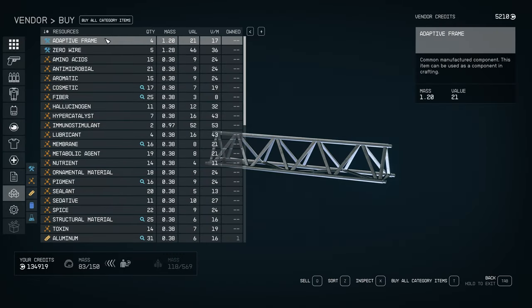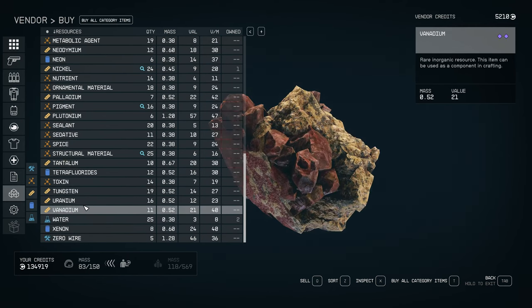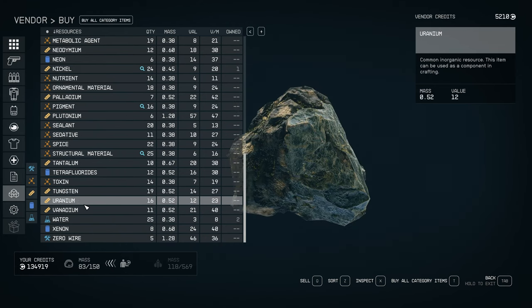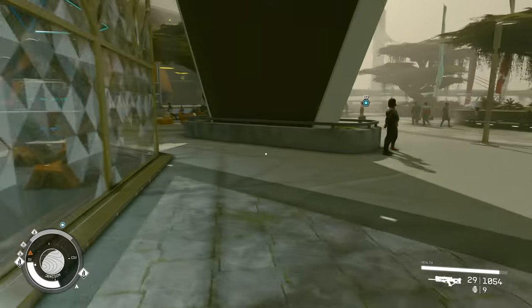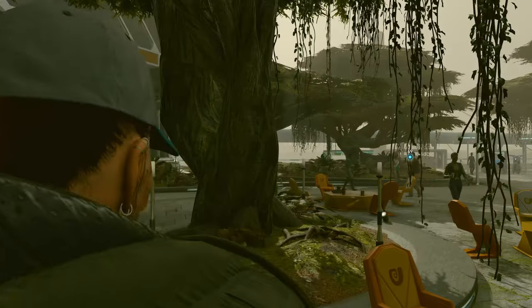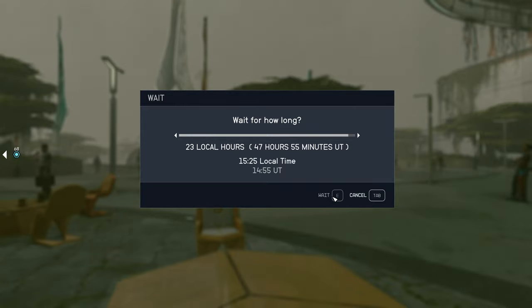We want to go to resources and we're looking for polymer and titanium. She doesn't have any of the ingredients that we want — so maybe I've purchased them at another time. What we need to do is reset this vendor. To do that, we just need to come back out the door. There are some benches over there and some seats here. You just want to sit down on one of these benches and wait out the full 24 hours, which is 50 hours of UT time, and we'll pop back up and see what she has.